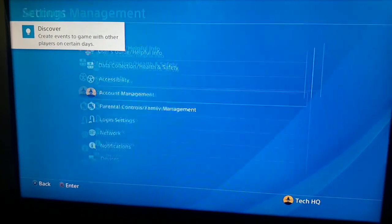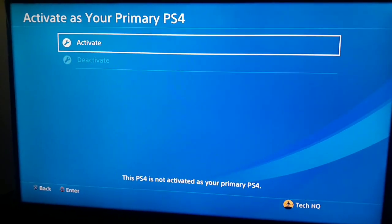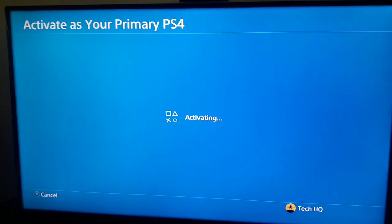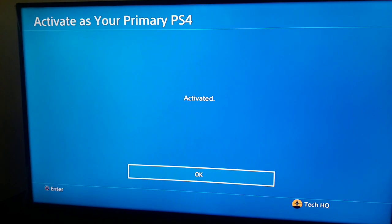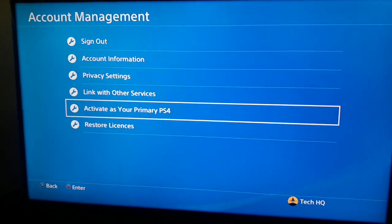Now go to Settings on your PS4 again — go to the top bar, scroll to the right and select Settings. Go to Account Management, then go to Activate as Your Primary PS4, and now select Activate. So first deactivate primary on your PS4, then activate it again as your primary — the opposite of your previous action.